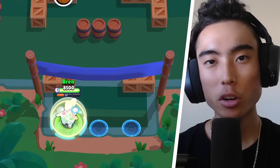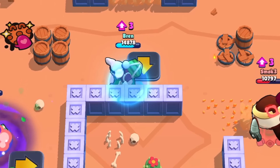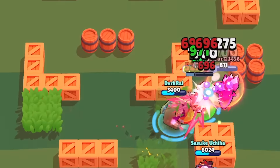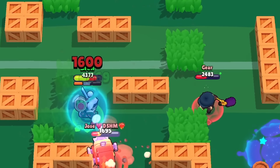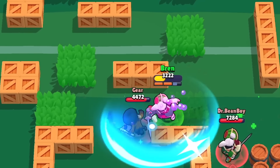One way to counter this star power is to run multi-projectile brawlers. If you can play brawlers that shoot multiple projectiles, like Pam, Colt, or Ape-It, it doesn't matter if Kenji has the shield and takes no damage on the first projectile — he's gonna need to deal with the rest of the projectiles that follow. Also, just make sure Kenji is constantly taking damage so that the star power's clock keeps resetting and it never activates.